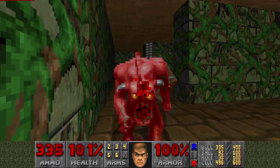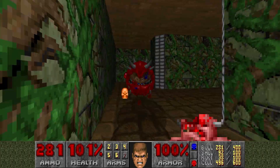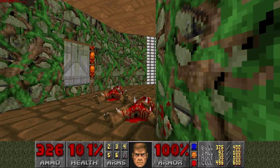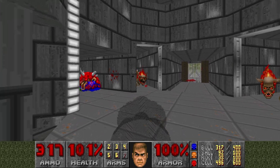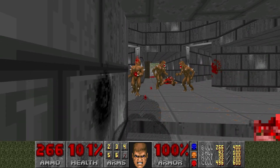There's the yellow key! The yellow key holds the key to many things - specifically the yellow key doors is what it holds the key to. Well it IS the key, so I suppose you can't really hold the key and be the key unless you're living in some weird alternate universe.